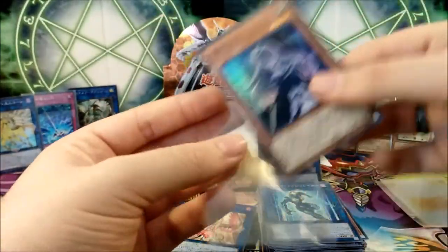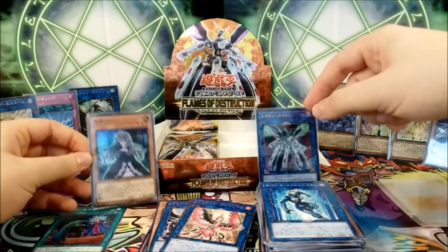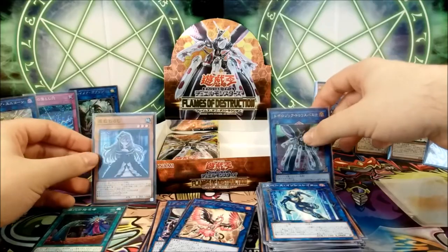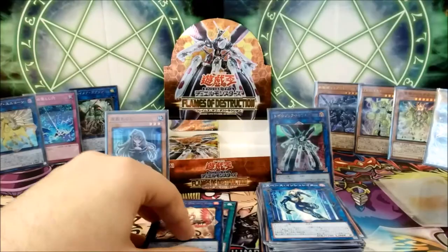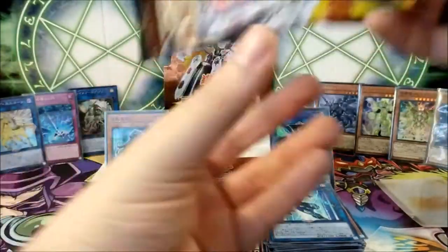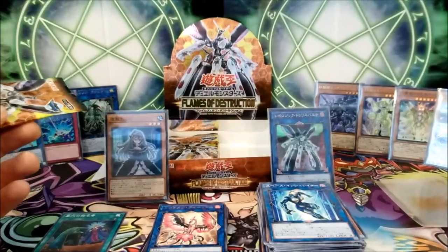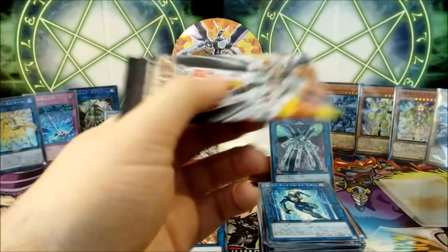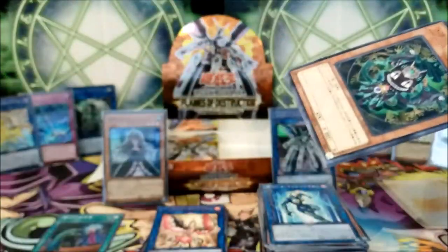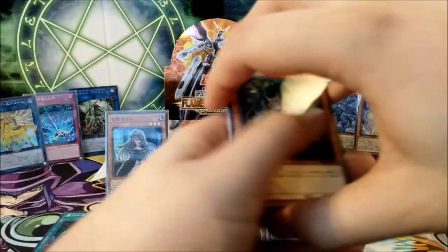We got our Yashiki Warashi, our Topologic Trisbaena, and our Designator from the Grave — whatever the name is. That's not bad: this one is like $10 to $20, this one is $20 to $30. The Secret Rare Goblin is also about $10 to $20, if I remember correctly.